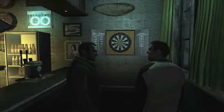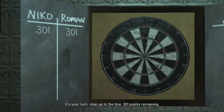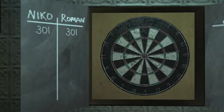I lost that round. The way you actually get the achievement is — see that 20 on the board? You want to aim not for the bullseye, but right in the middle where the arrow is pointing on the 20 segment. That's the triple 20, which gives you 60 points.